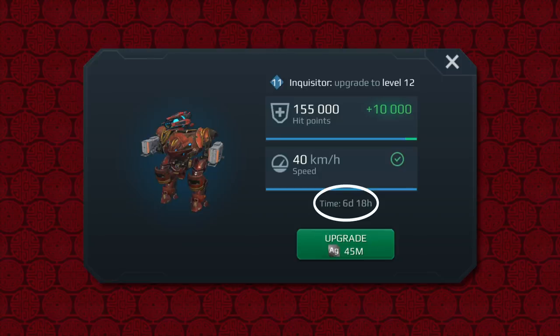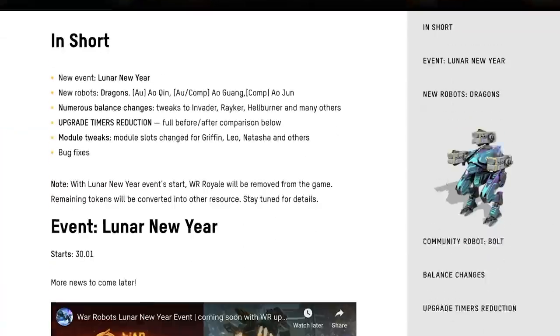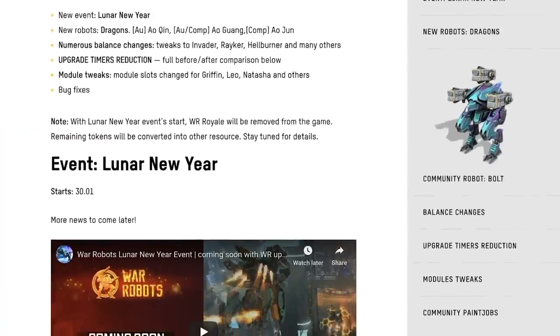The change becomes very noticeable on most items starting from level 7. You can get more information from extended patch notes on the website, link in the description.